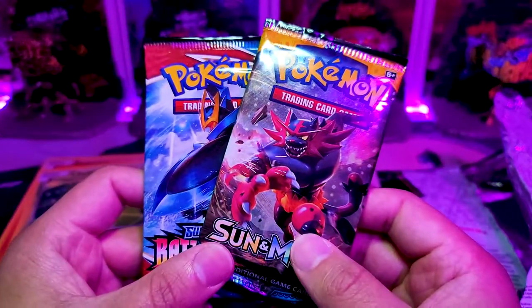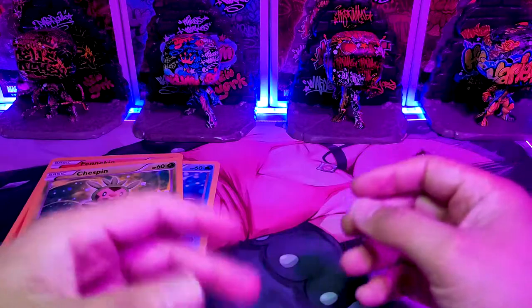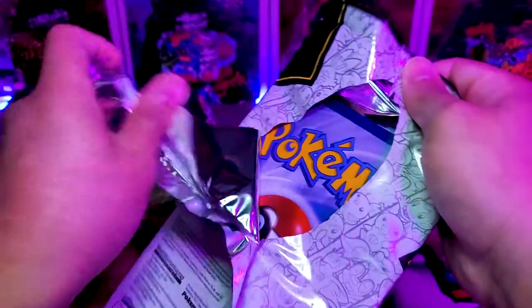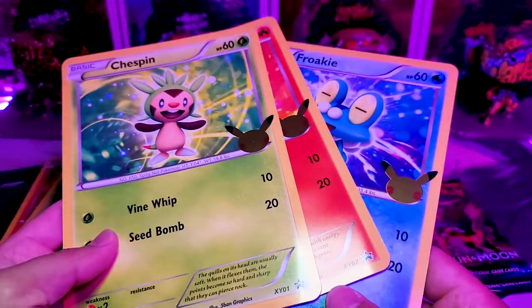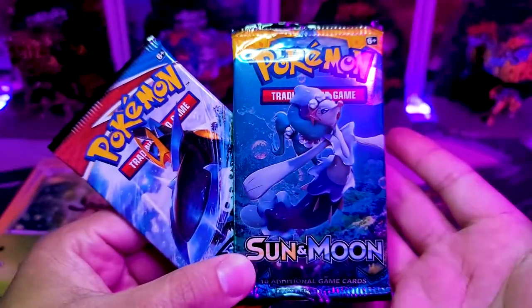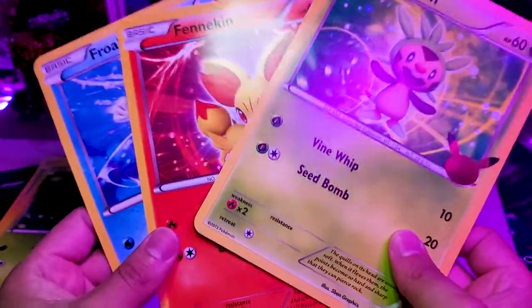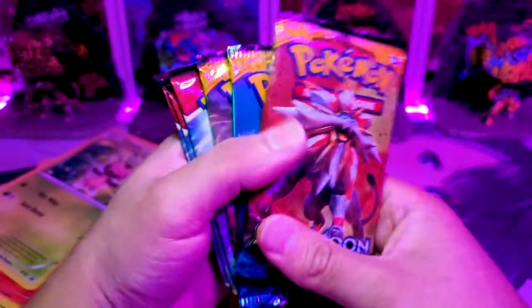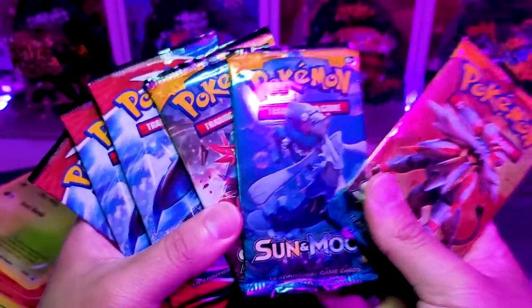Why don't we go ahead and open up the rest of the packs as well — they all have the same thing. Let's just stack the promos over here and then stack the packs on this side, and then we'll start tearing into them. Pack two: same guys — Chespin, Fennekin, Froakie — and same packs: Battle Styles and Sun and Moon. Pack three: of course the same three Pokemon and the same two packs.